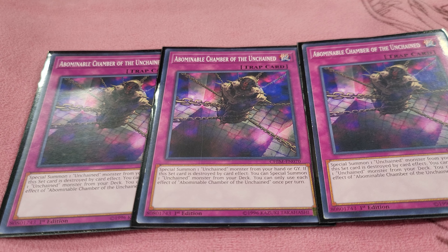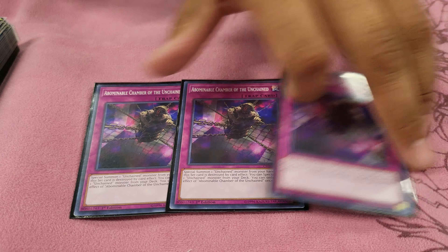For the traps: Abominable Chamber of the Unchained is basically the Monster Reborn of the deck — it targets one Unchained monster in the graveyard and reborns it, so if you link away with a monster you can bring back the one you used. Then there's Escape of the Unchained, which targets one Unchained monster you control and one card on the field. All the traps also have the stipulation that if they're face down and destroyed, they summon Unchained monsters directly from the deck — so sometimes if you don't open monsters and an opponent activates Harpy's Feather Duster, it'll just start your combo right there.